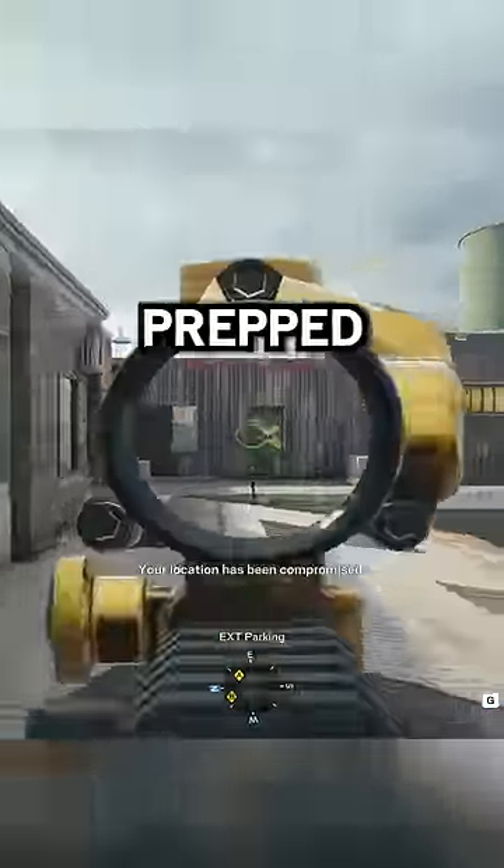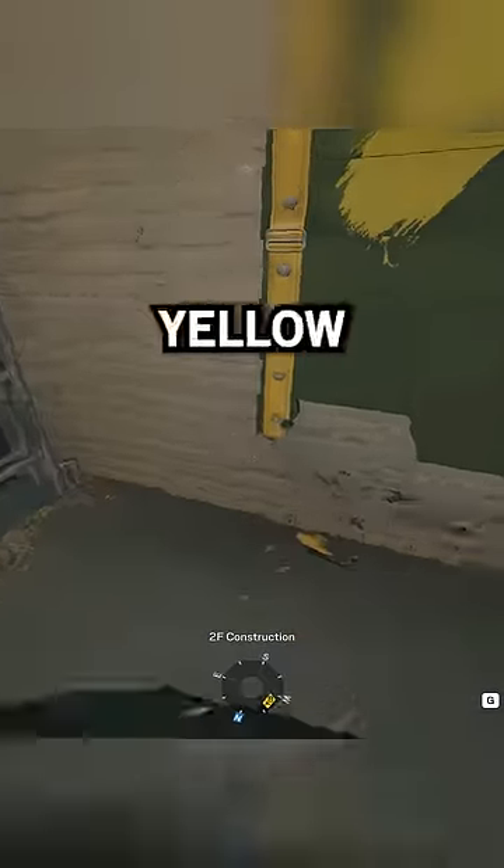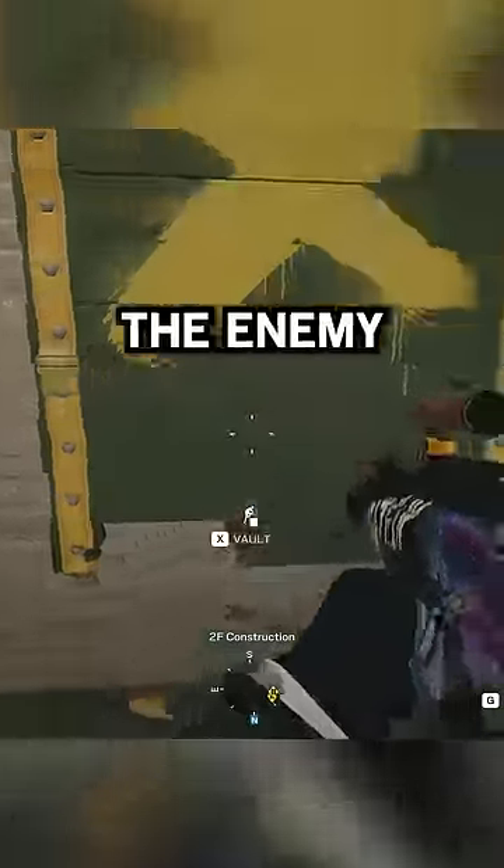Let's say you want to hop out of a window but not let the enemy team know that your window is prepped. Shoot the bottom part of the barricade like this, then hit the yellow strip twice. This is beneficial because the enemy team won't be able to hear you prep the window. It's all silent.